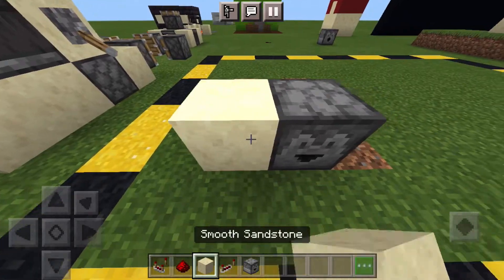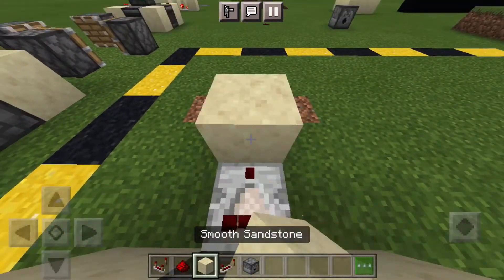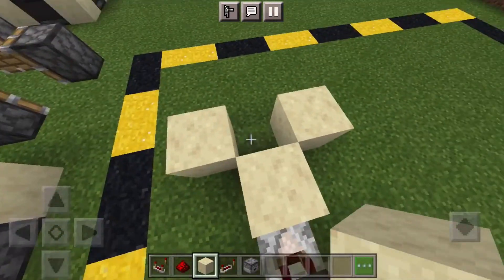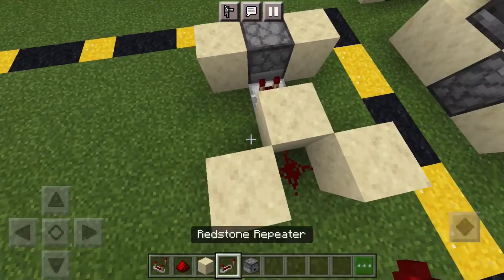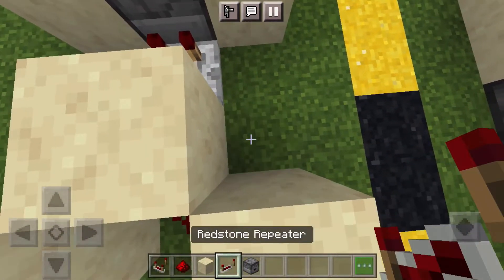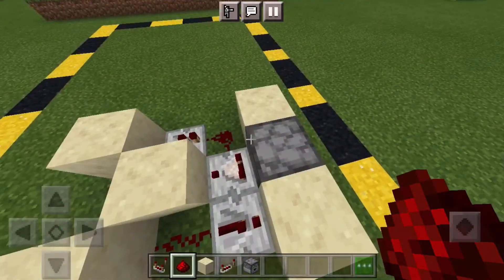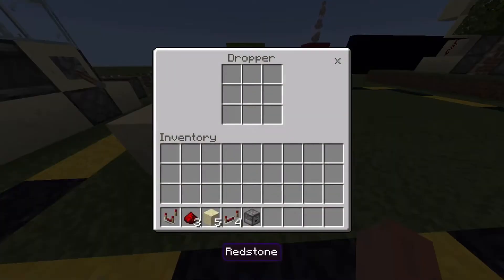First, what we're going to do is place a dispenser, 2 blocks by the side, a comparator, a block, a block, a block, and then a redstone dust, then a repeater, a repeater, and then another repeater — repeater in front and a dust behind. So this is all you need for the redstone dropper system.